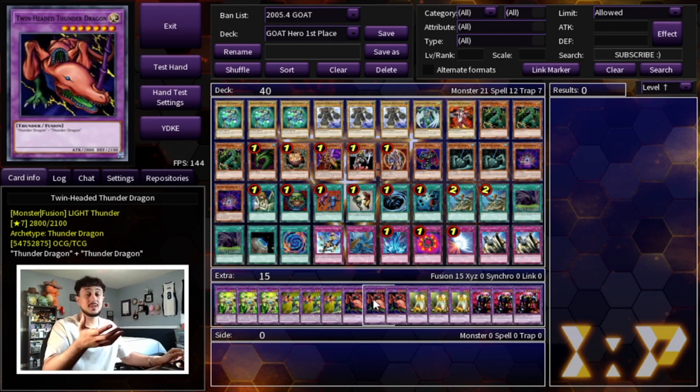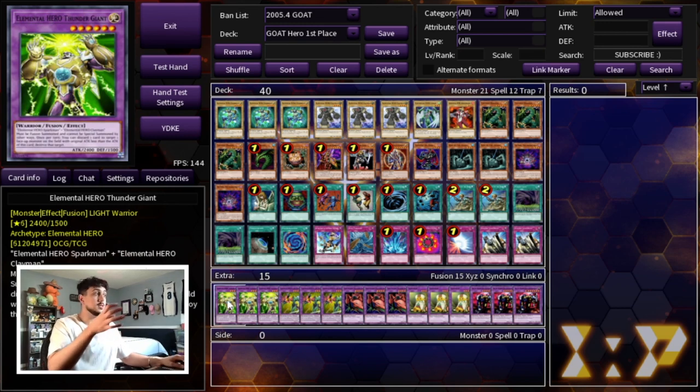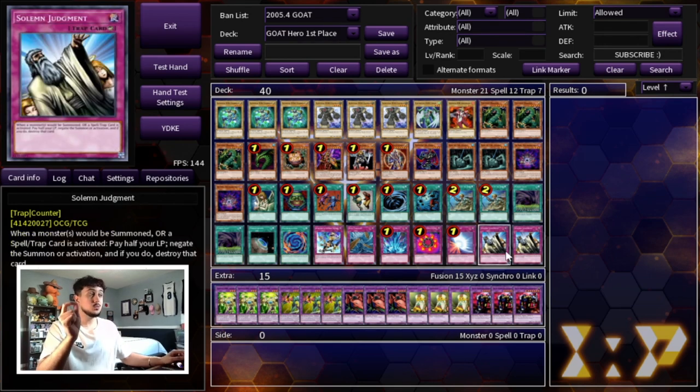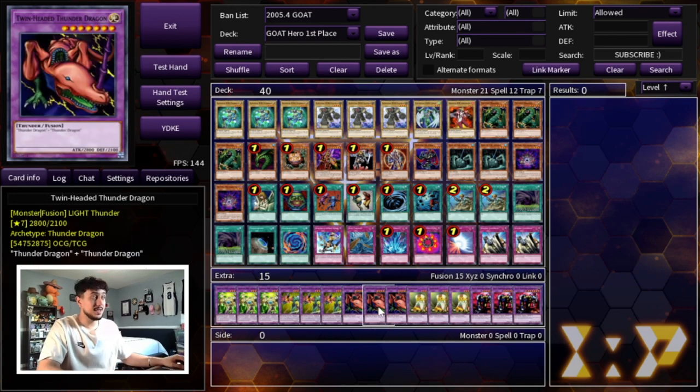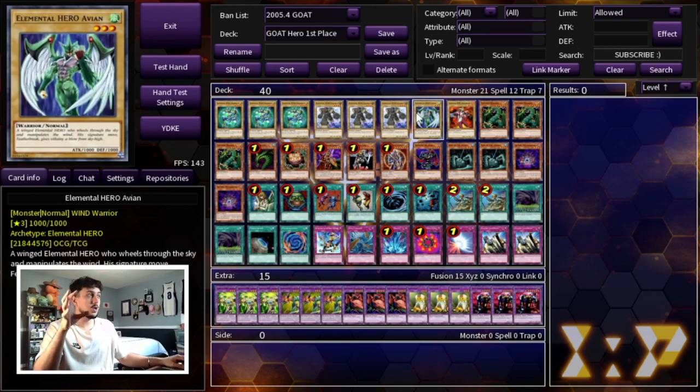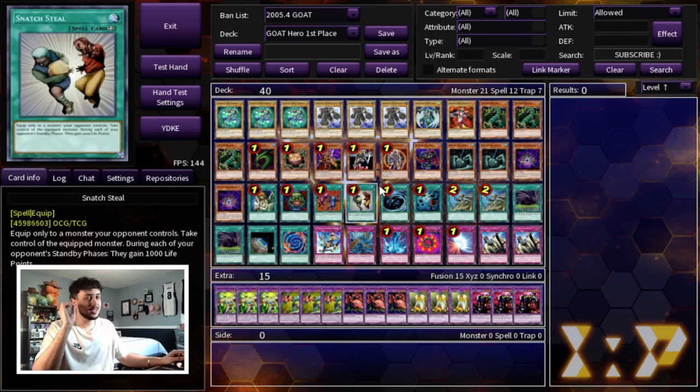Fusion Gate does banish your cards, which could be a downside, but we're playing Return from the Different Dimension to play around that. Also important — Fusion Gate is not once per turn. There was actually a game where I made Thunder Giant and Twin-Headed Thunder Dragon in the same turn, used Thunder Giant's effect to pop a card, and dealt big damage. We're playing one Return from the Different Dimension, but I want to bump it to two since Fusion Gate is so resource-heavy with the banishing.